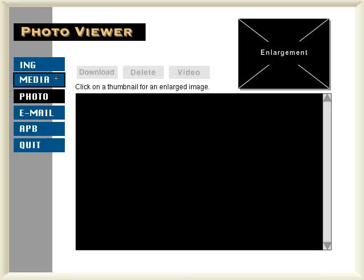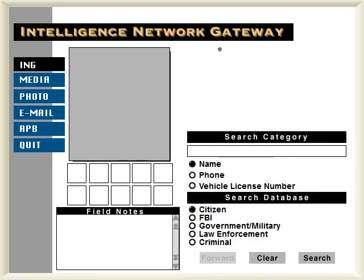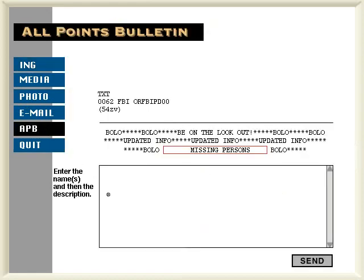And there's media. We can search the media index, search names, phones, and vehicle license numbers, and the intelligence network gateway, and we can put out APBs. It's really nice. But we may as well get back to work. Fidelity, bravery, and integrity. Let's go see Mark.